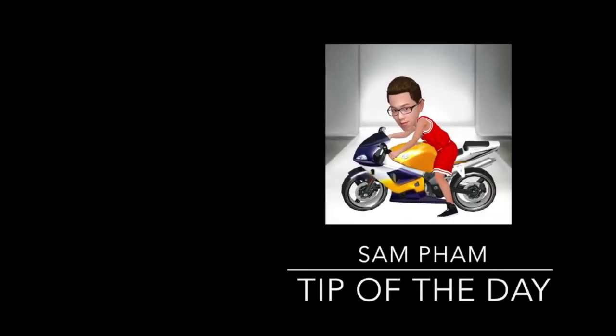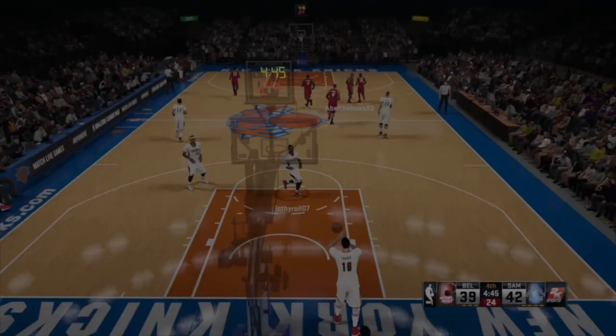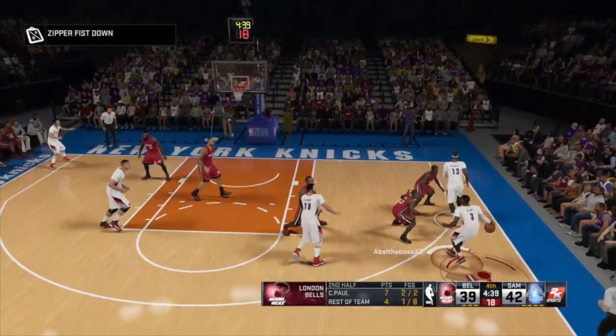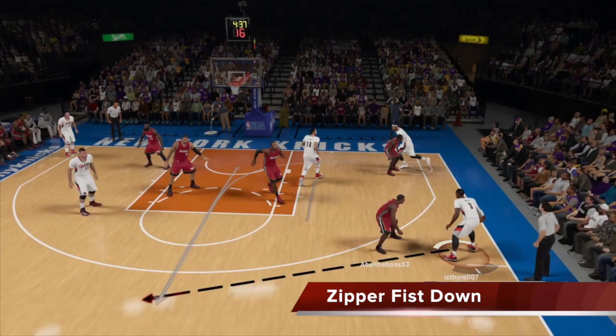And now for a Sam Fam tip of the day. I'm going to show you guys another play that is awesome in the GSW playbook for London — it's called Sipper Fistale. I'm setting up with Teague, and what's going to happen is Mellow is going to use that screen set by Jerry Lucas and he's going to loop back up to the top.